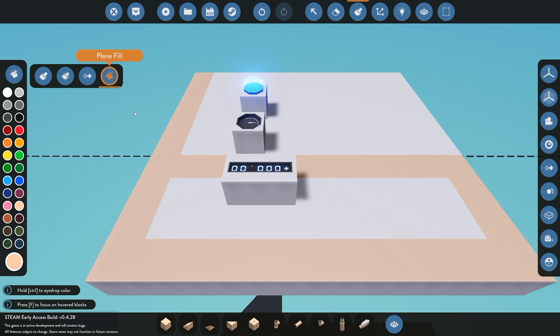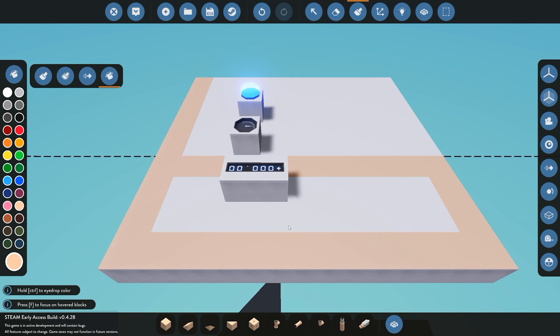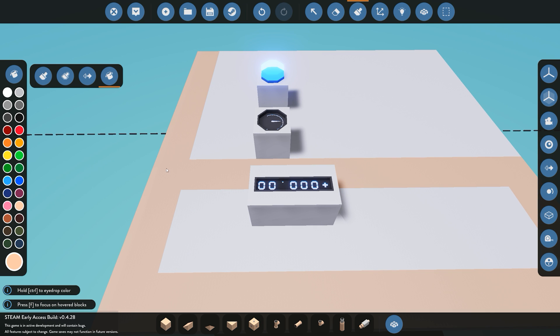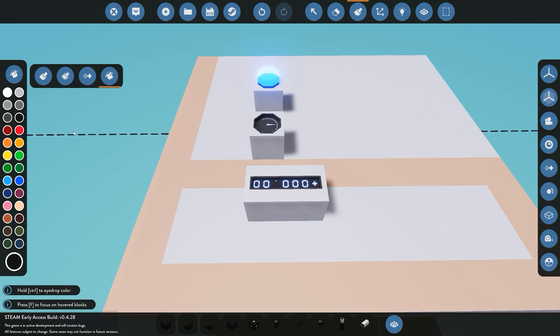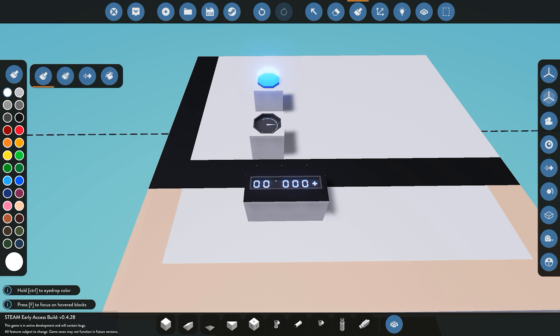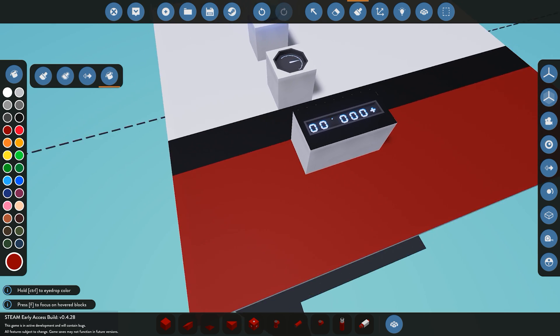Next off we have the plane fill, which is very useful for actually painting just sections of your ship. So for example you have a line through your hull and you want the bottom of your hull to be dark red and you want a line to be black. So say for example this is a black line going across the hull, this is the white section, and now we want this whole section here to be dark red. You can go ahead and select the plane fill and click on it.